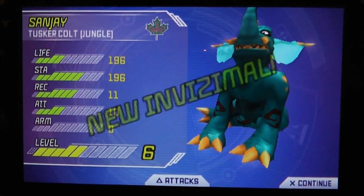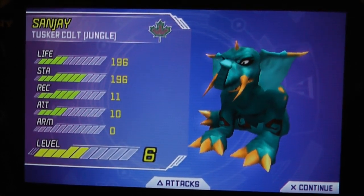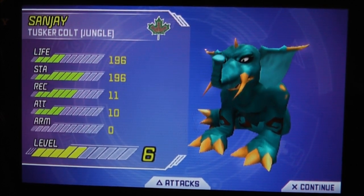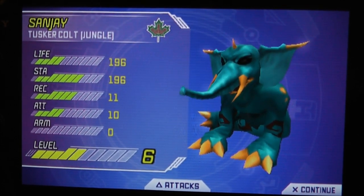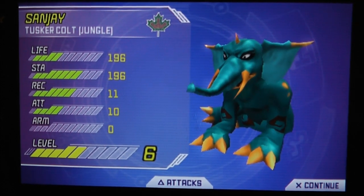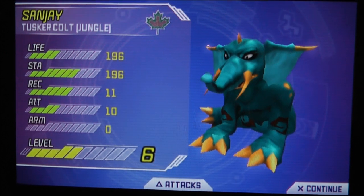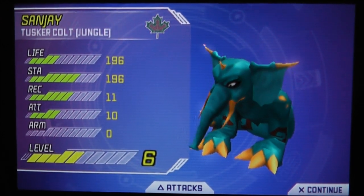Just got Colt. Colt is the middle form, in case you're wondering. Pup is the very first form you get of an Invisimal, then there's Colt, and I can't remember what the final form is called, but you'll get to see that eventually on this Let's Play.